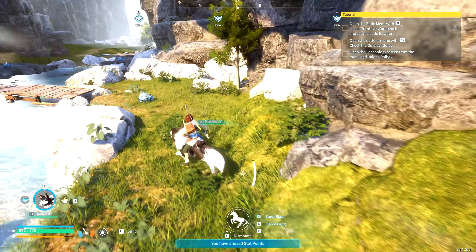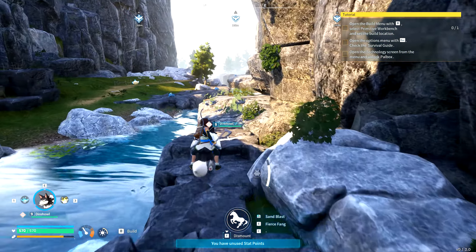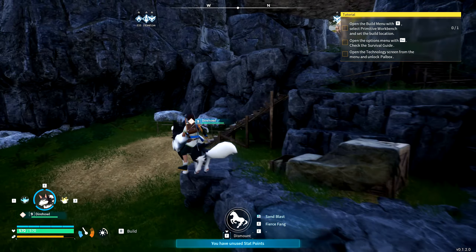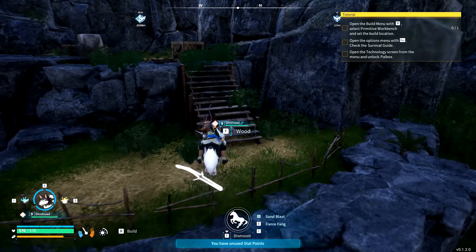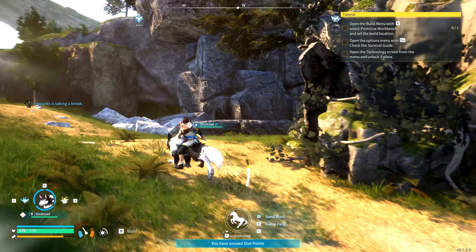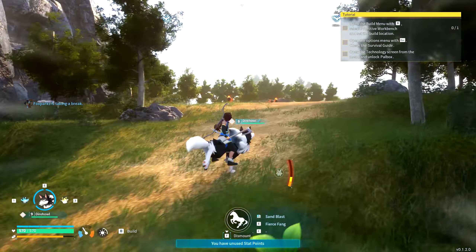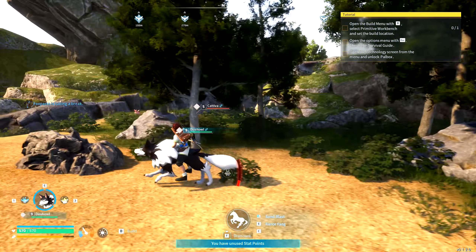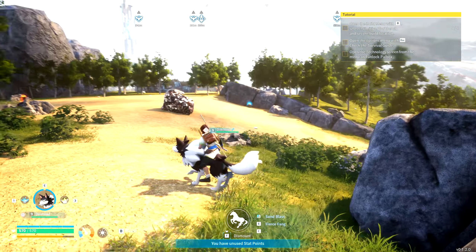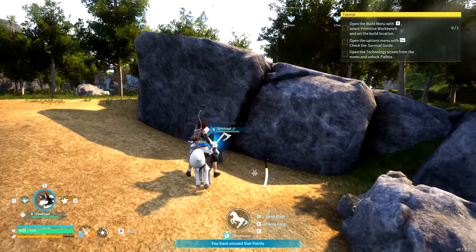The final negative worth noting is that the pathfinding for pals in your base is often horrendous. You'll sometimes find them stuck up a tree or behind a rock, slowly starving to death because they can't reach the food bowl, and until you notice and move them manually they'll just be stuck there in perpetuity until they fall unconscious. The pathfinding and AI instruction could be a lot better — I think they need to loosen up some hitboxes so pals can get past certain obstacles. I've noticed them stuck up trees quite a bit.